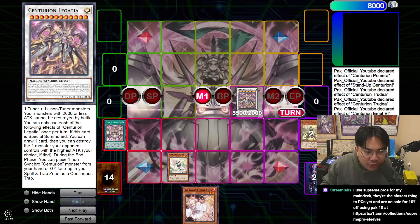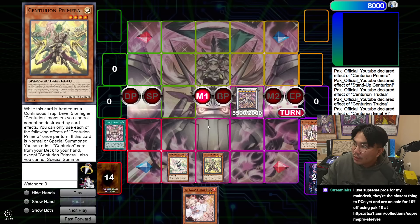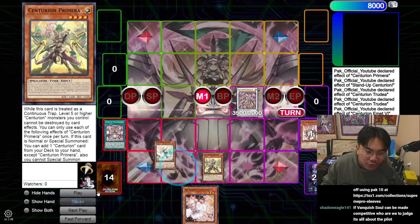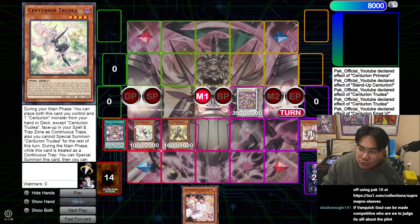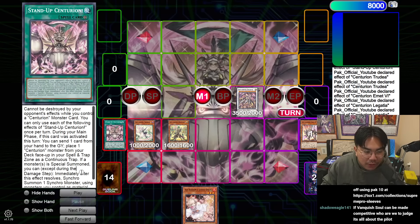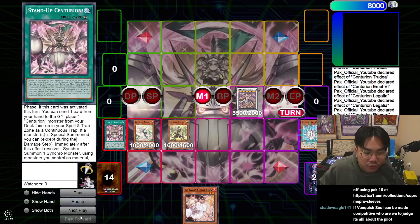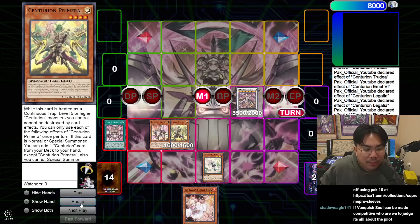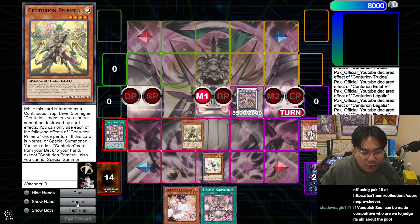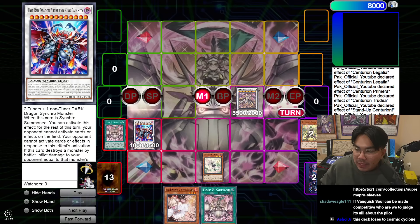During the end phase, you use this effect to place a Centurion monster from your hand to the graveyard back into the spell and trap zone as a continuous trap. So on your opponent's turn, what you hope to accomplish is to activate Trudea and Primera to summon themselves from the spell and trap zone during the main phase. Your Centurion field spell allows you to Synchro Summon using monsters as material, including at least one Centurion monster whenever a monster is special summoned. You're able to Synchro Summon an 8 and a 4 into Crimson Dragon, then use Crimson Dragon to target Legatia to summon King Calamity.